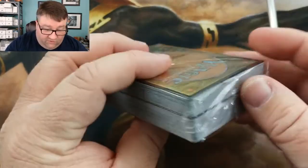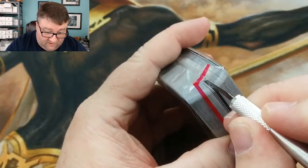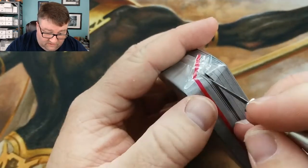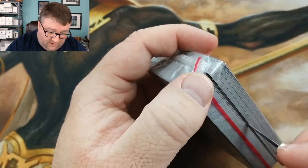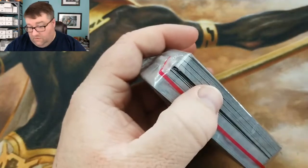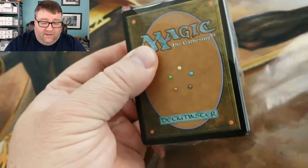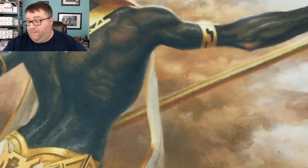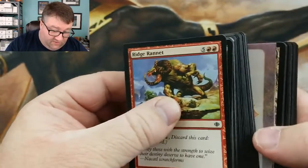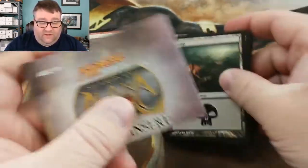Now, because I usually have issues with these, I'm going to go ahead and use my handy dandy knife. There we go. Now I'm pretty sure — well, this is the sense that the rares and stuff are actually marked, so it's a little easier. Alright, we got that. We'll set those aside. We've got our nice little insert here.